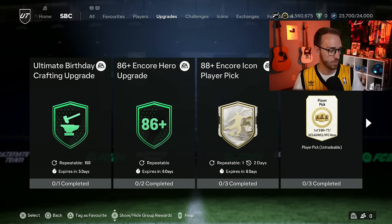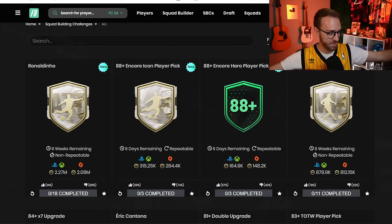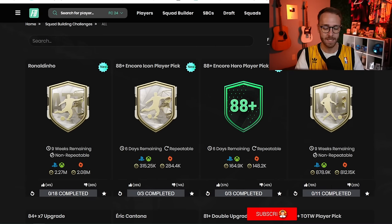The Encore Hero player pick is the newest one — this is definitely hype. It's definitely draining coins from the market. Yesterday was a massive day of coins being drained. With Dino, the Encore Icon, and the Encore Hero, coins were being drained and the market felt it big time.